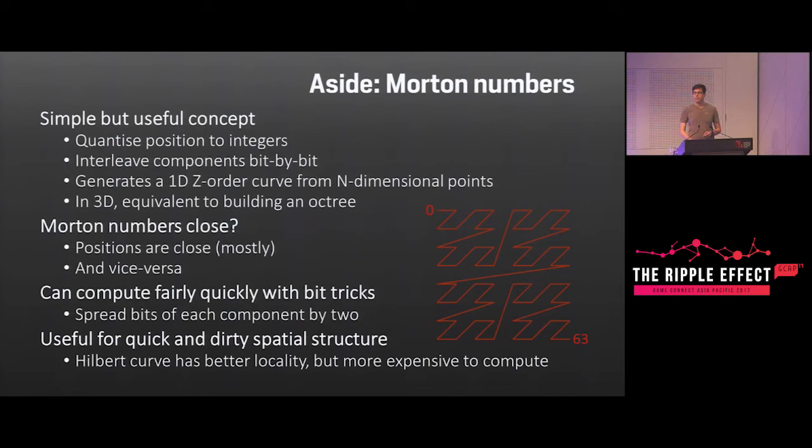Morton numbers were introduced by Guy McDonald Morton in the 1960s as a way of mapping between N-dimensional coordinates and a one-dimensional value. We start by quantizing a position to some integer grid at whatever resolution you want, then interleave the components of the integer position bit by bit — a bit from X, then a bit from Y, then a bit from Z, repeating. In 3D that's a lot like what you do when you build a regular octree. The increasing Morton numbers follow a Z-order curve — in 2D, X goes across and Y goes down. The neat thing is you can compute Morton numbers quickly with bit tricks, and if Morton numbers are close together then the positions are generally close together too, making them good for quick-and-dirty spatial structure.